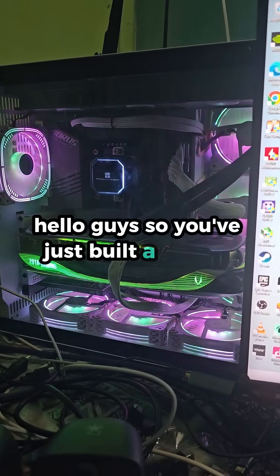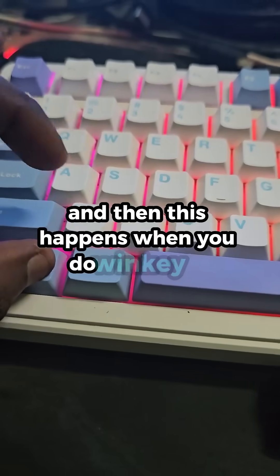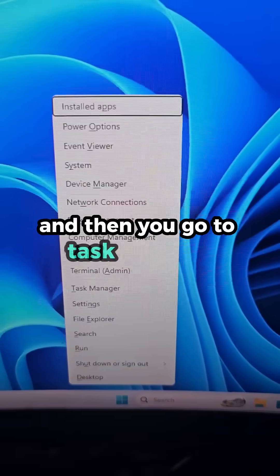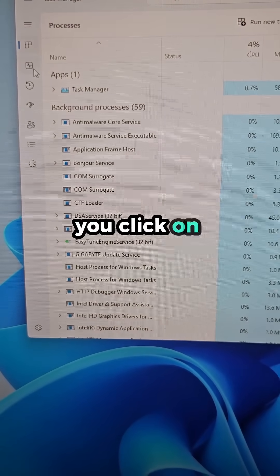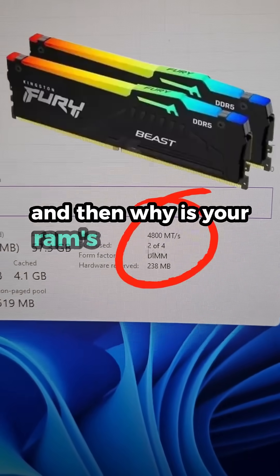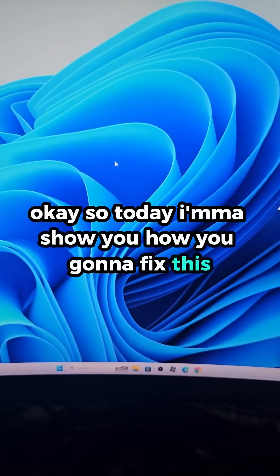Hello guys, so you've just built a new PC and then this happens — when you do Win key + X, go to Task Manager, click on Performance, why is your RAM speed not running at full speed? Today I'll show you how to fix this.